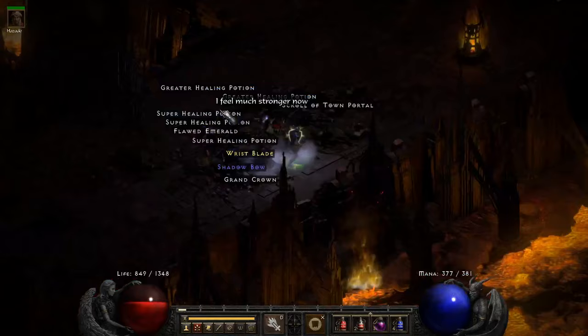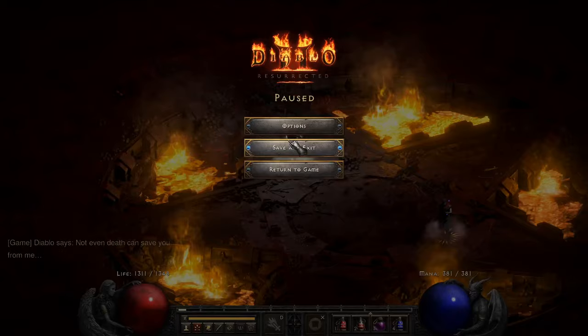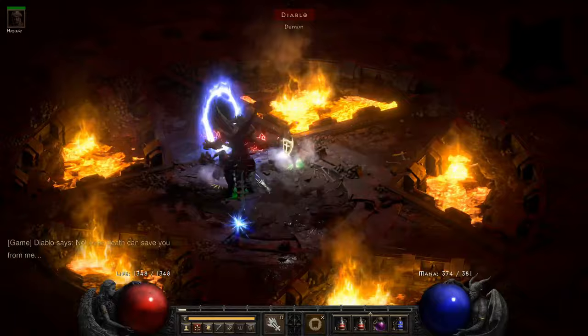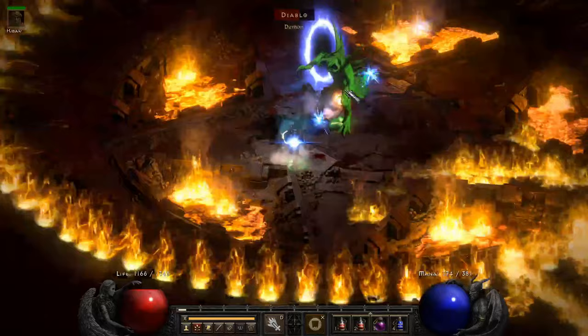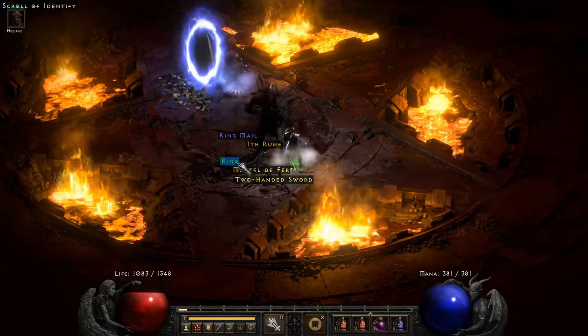Adding defensive auras like Vigor drastically increases your run-walk speed, so that traveling to and from town into your farming spots becomes a breeze even before you have access to Teleport. Let's go ahead and cover the strengths and weaknesses of each setup, where the build really shines, as well as skill point allocation and gear selection, including your Mercenary.